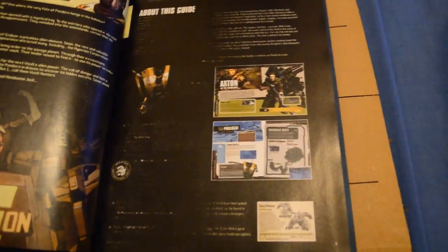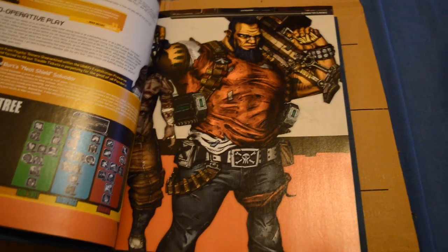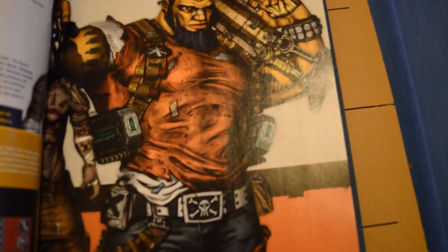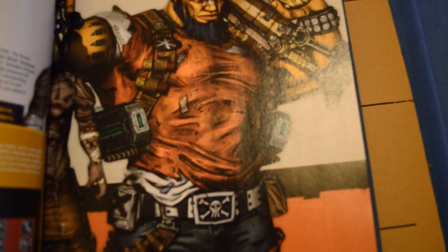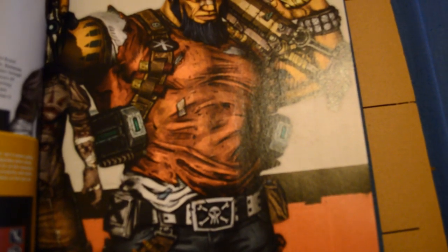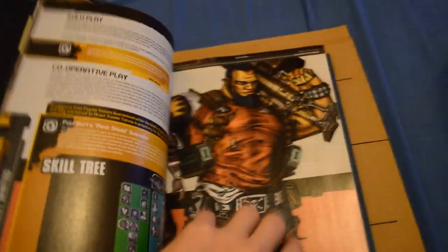Telling you a bit about the game. This is full of artwork and everything. The artwork was designed by - it says on that sheet of paper - featuring exclusive art from Gearbox's Scott Kessler, and packed with developer tips and interviews, this collectible guide is a must for any true Vault Hunter. It has coverage of all the skill trees of all the characters.